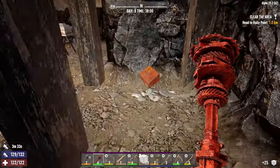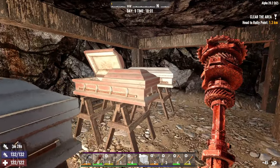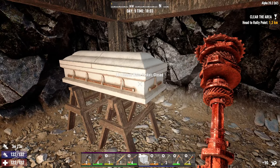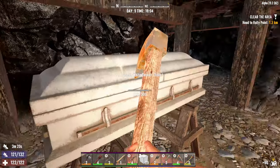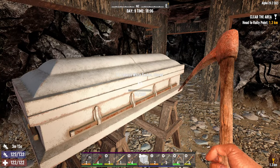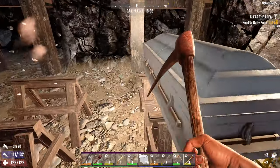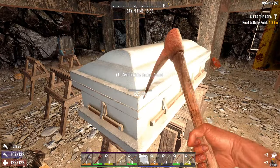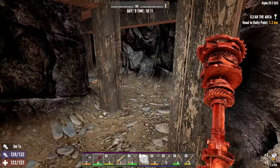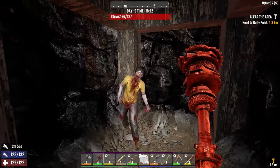Now we're going subterranean. There are some caskets down here. We did find the book that lets us harvest these for potentially gems and stuff. So, just in the interest of being a completely awful person, let's see if we can harvest anything out of these. There are no bodies in any of them — no gems or anything. It was worth a shot.